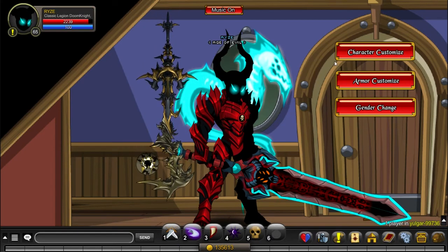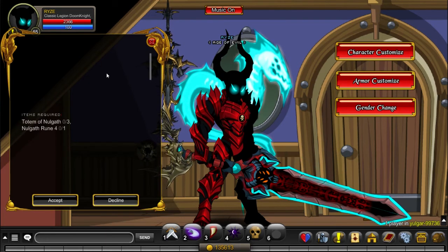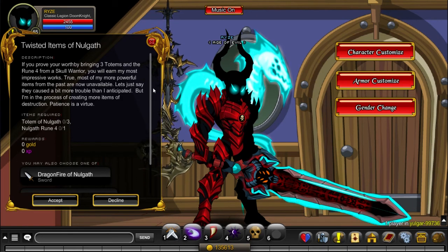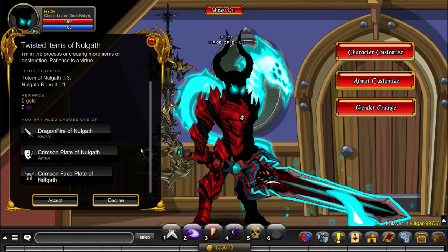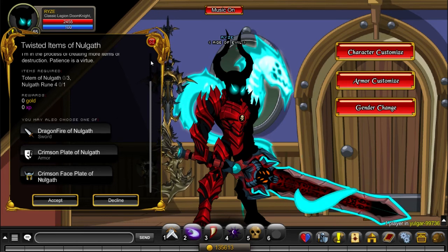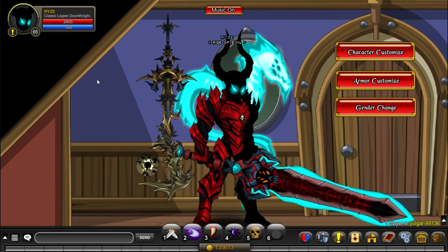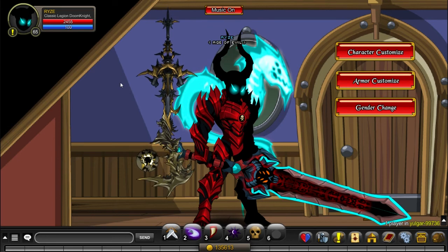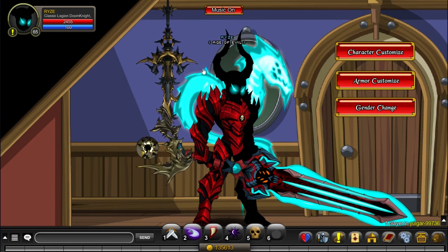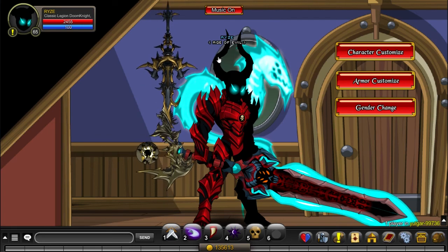To get the Dragonfire of Nogaf, you will need a Sword of Nogaf pet, which has the quest called Twisted Items of Nogaf. You need 3 Totems of Nogaf and 1 Nogaf room 4 which drops from Skull Warrior. Here you can choose between 3 items, and the one you want is Dragonfire of Nogaf in order to complete the quest. Alright everyone, that was the complete guide of getting the Arcfied Doomlord armor, or at least the two first quests. The last quests required for the armor I will go over in a later video when I do it myself. Good luck farming the Arcfied Doomlord armor and the other reagents, and I will see you in the next one.